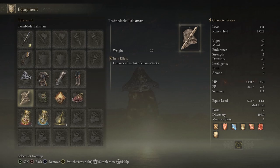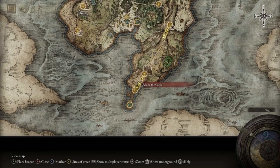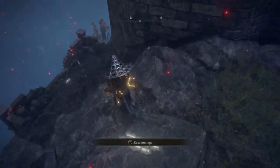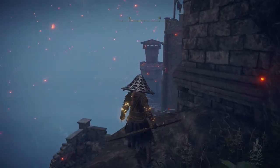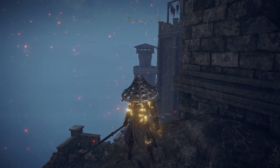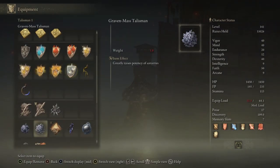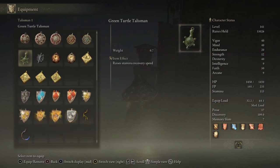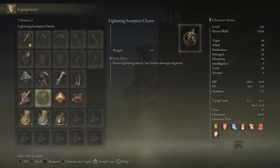For the talismans, first is the Twin Blade Talisman for obvious reasons — it enhances the final hit of chain attacks by 20%, so it does 20% more damage. To get this talisman you need to come to the Weeping Peninsula at Castle Morne. Once you have the Behind the Castle site of grace, come down to a tower — there's a ladder, climb up and you'll be able to loot the talisman from the chest. If you don't want to use a twin blade, a secondary option would be the Green Turtle Talisman if you keep your Endurance low.